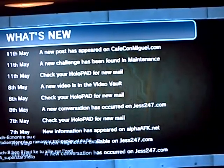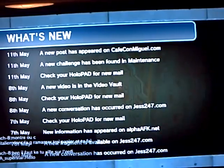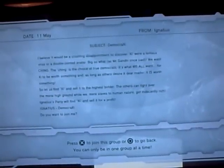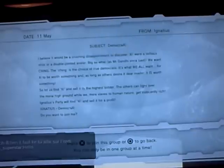Check your holopad for new mail — a new challenge has been found in maintenance, and a new post has appeared on kathconmcroll.com. I'll post a link in the description so you can go look at the blog post. Let's go check the holopad and the new challenge. Go to the holopad first and check the mail. The first one you get — there are two more groups you can join. This one is Democra's XI by Ignatius. Basically it talks about him and if you join that party you'll be able to find XI and sell it for a profit. But I don't really want to do that — I just want to find out where XI is. I'm not selling it, so I'm not going to join that one.